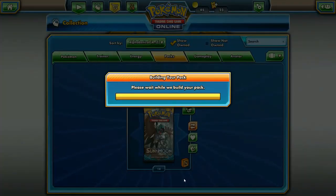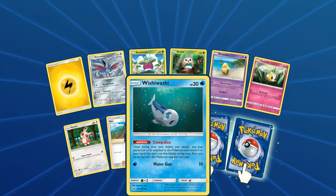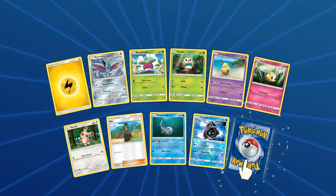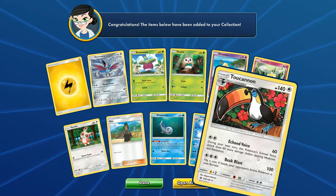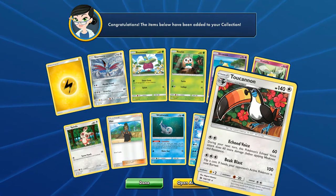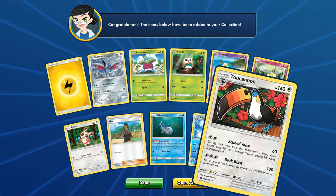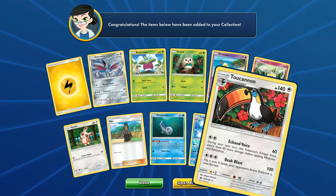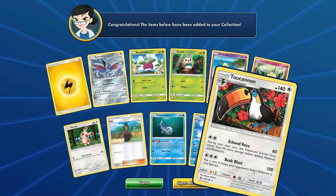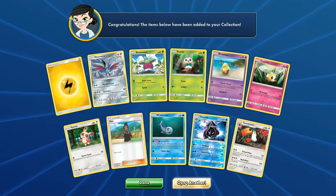Let's open our next pack and see what else we can grab. Foil Cloyster and Crabrawler. I saw this card and I know it looks pretty basic, but if you can get this rolling early - for just a Double Colorless, you could be doing 120 a turn, which is definitely not bad. I think maybe if there's a fighting deck that becomes really popular, this could be used. That just seems like a pretty decent attack to me.